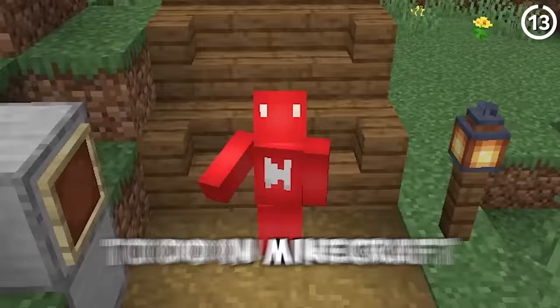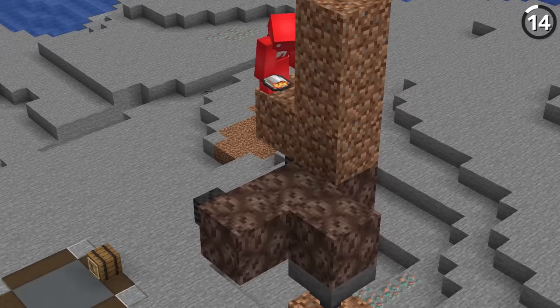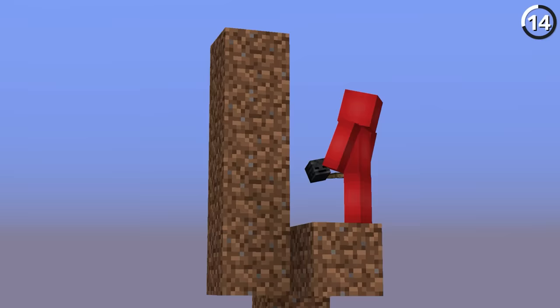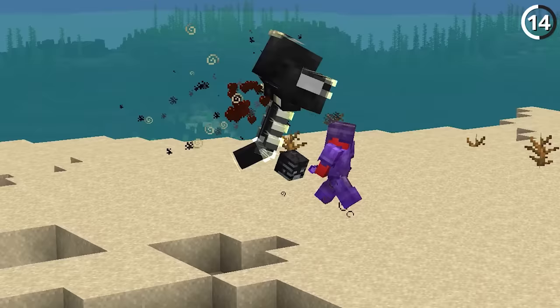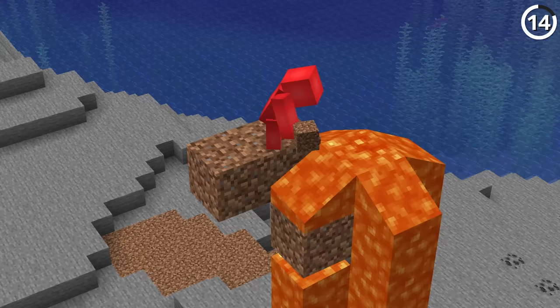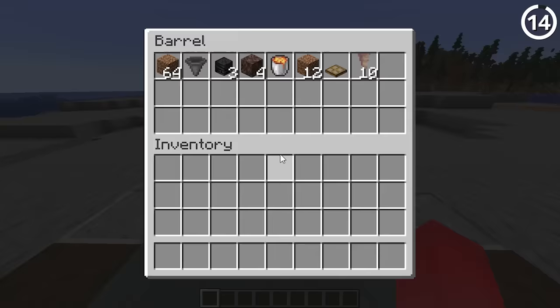Did you know you can kill the wither using just eight dripstone? As shown in this video, all we need to do is summon the wither, trap it in a lava bucket, and then build up 40 blocks high. Once up there, we can look down at the wither and use a trapdoor and our dripstone spikes to eviscerate through its health bar — it'd be impressive to do this fast with enchanted tools, let alone no tools at all. And don't worry about the nether star catching fire in the lava: a hopper inside ensures the item doesn't burn, keeping this design cheap yet 100% effective.